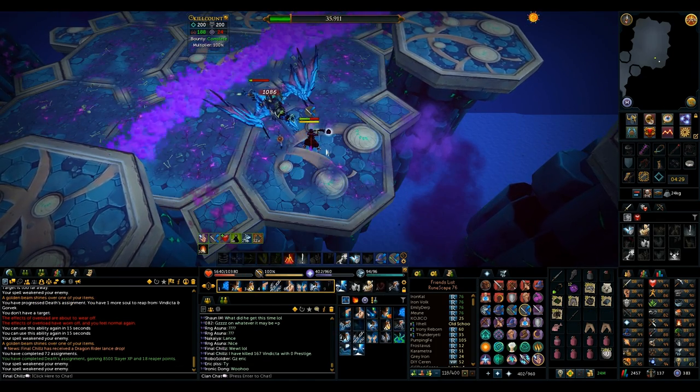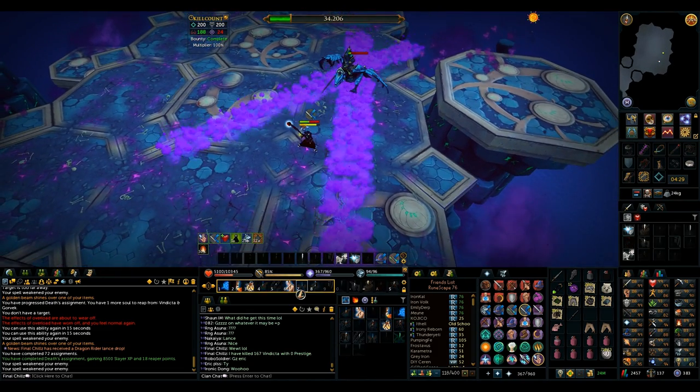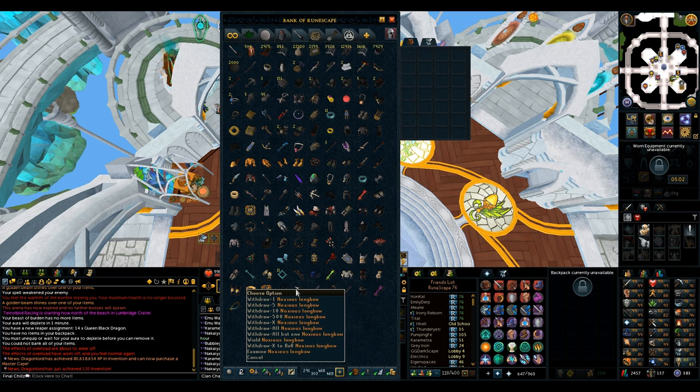I got the Lance on my 167th kill, and I only have the 75% drop increase, so it's probably pretty lucky. Finished killing Vindicta for that instance and didn't get anything else. The Dragonrider Lance is a T85 melee weapon with two-tile range like the Scythe, and it's got the accuracy of T90 with the damage of T80 — so that's going to be really nice for a lot of things, particularly the Twin Furies and possibly melee Araxor. I'll probably wait until I have a Scythe to do melee Arax kills.